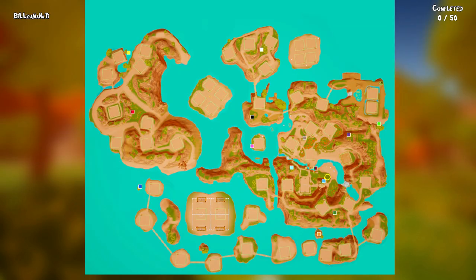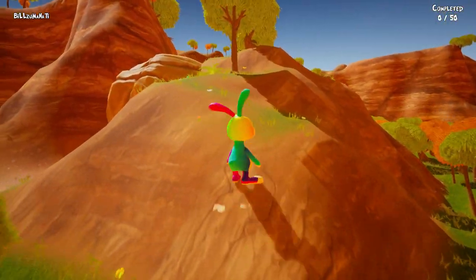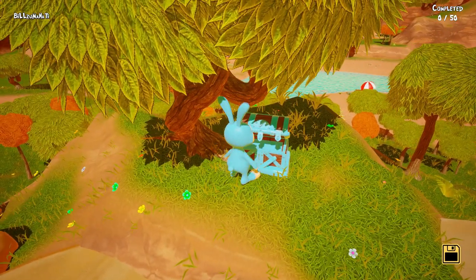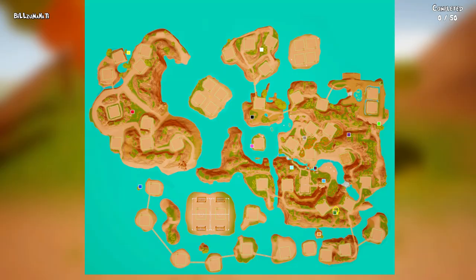Now we're going to collect all the chests. Head to the blue square on the map — you have to climb up the rocks here, and once you get up, kick it. That changes your color and that's chest number two.